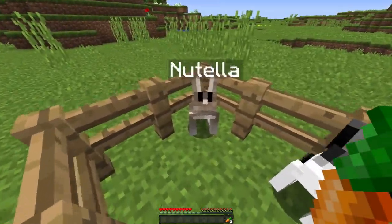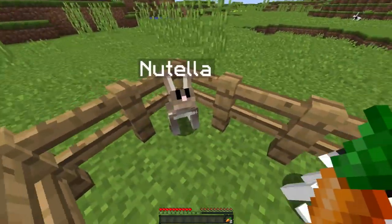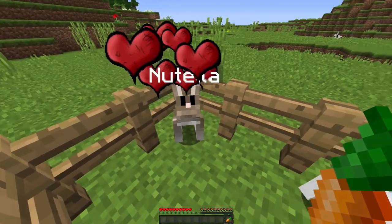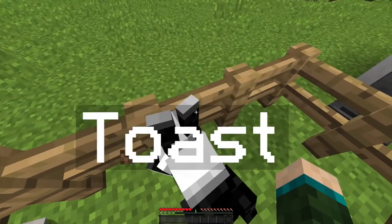Then hop in the pen with them — you have your cute little bunnies here, Nutella and Toast. All you have to do is right-click and right-click, and then they'll have a little baby.